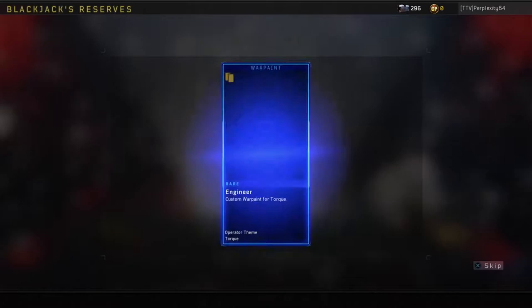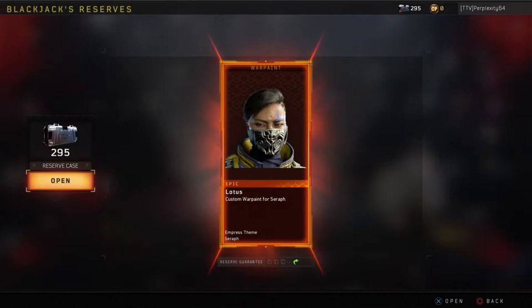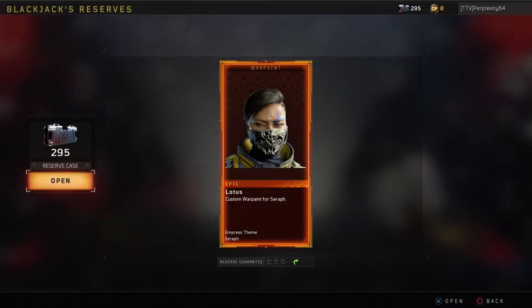Mastercraft Outlaw? I thought I already had the Mastercraft Outlaw. We got a new Seraph Outfit. What is this? Lotus? Press Theme? I'll have to try that. But right now I've been using... we got the Warpaint too! Same one! It's Lotus! Same Warpaint! Let's go! I'm definitely going to be trying this new Seraph Outfit, because I've been using the one that looks like a Halloween Outfit from Vector Rising.